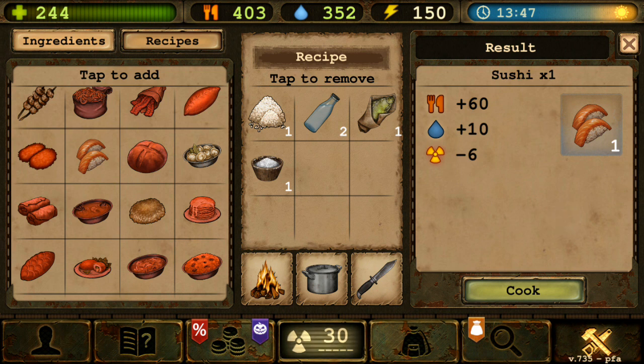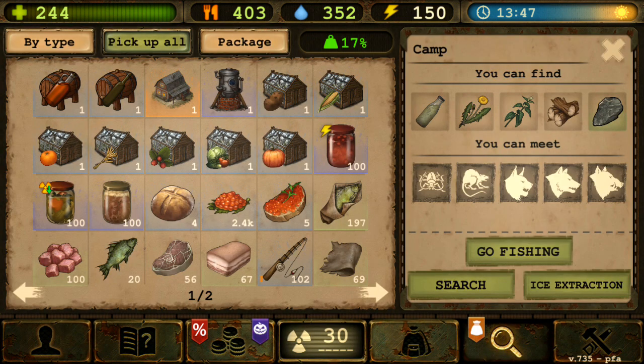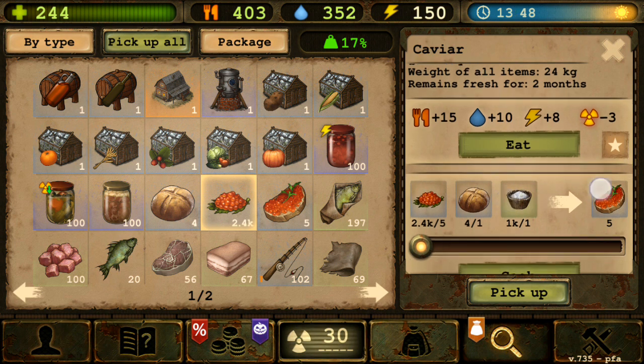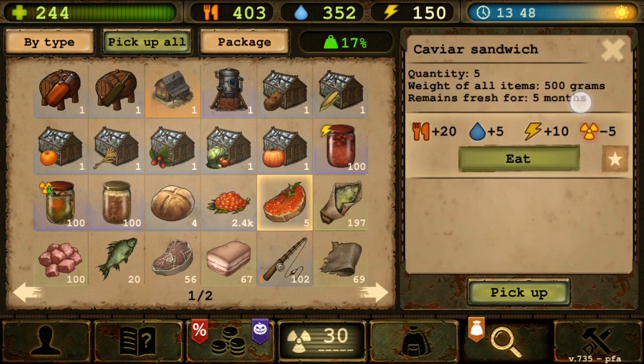Reducing radiation by 5, 2, or 1 per hour - whatever works. Anyway, let me know what you think about caviar. Is there anything useful for it? The main issue is you only need a few of them, and if you're not hungry it just builds up in your base. For the caviar sandwich, maybe just completely remove the expiration time.